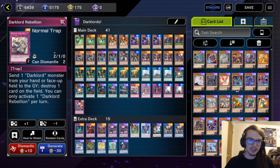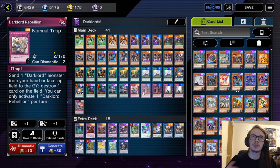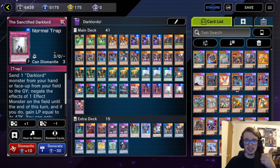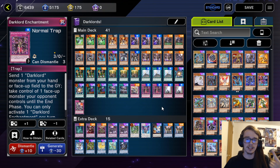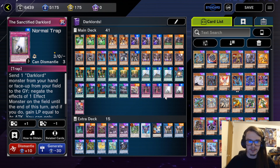We're playing one Rebellion. This is the least bad option — it's hard to justify because so many things have protection from destruction, especially Branded with Branded Opening, so it's not really that good to just pop a monster. We are playing two Enchantment and two Sanctified because negating a monster with Sanctified as well as stealing a monster with Enchantment is much better. Enchantment prevents them from going into a Link Monster or a Fusion, and Sanctified negates.